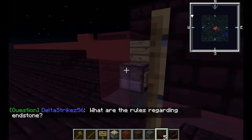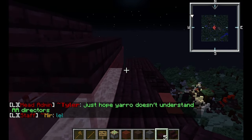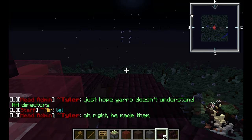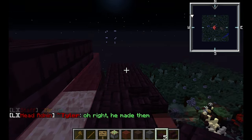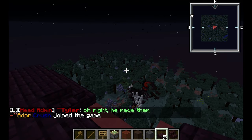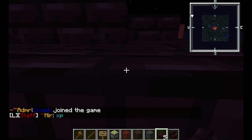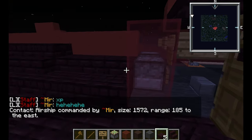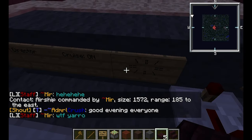I think one thing I'm learning here is I need a way to control this thing from above so that I can get out and actually look around more easily, because it's kind of hard to see. To the east — all right, fine. Turn this boat around.